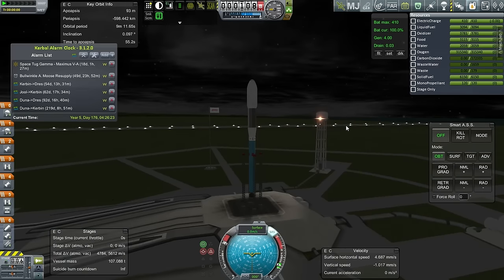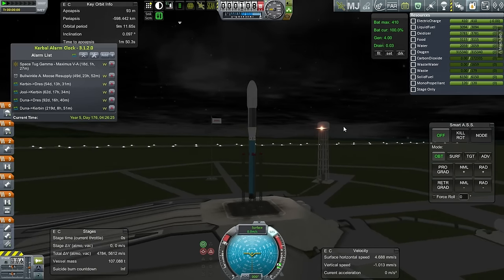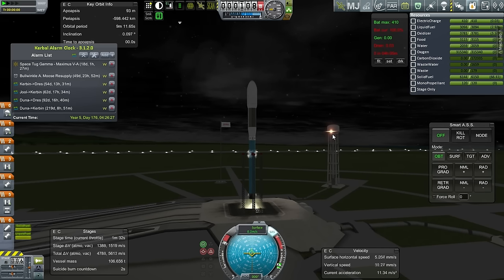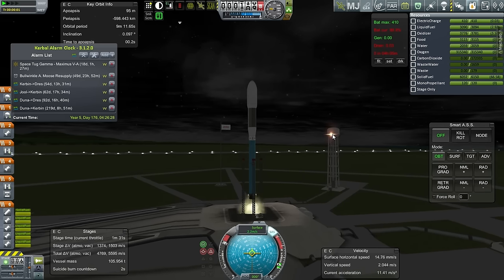Throttle up, SAS on — this is the Strider SL — and launch. Off it goes.